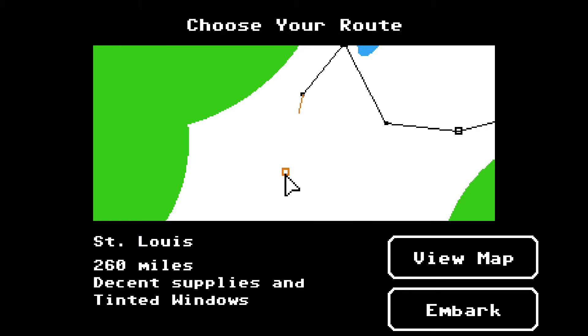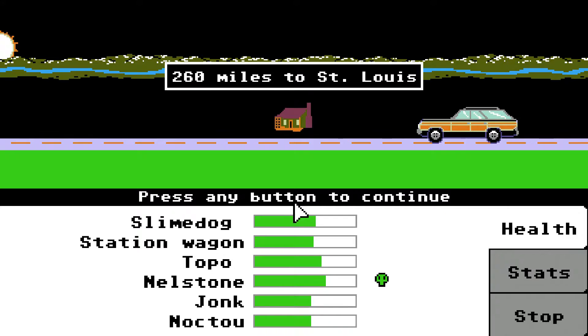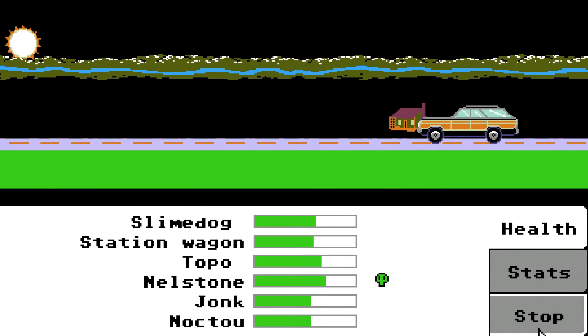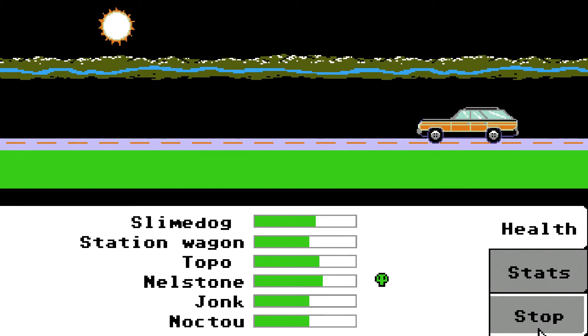We're going to leave town and head down to St. Louis — it's 260 miles. Decent supplies and tinted windows there. Everyone's doing all right. John's health is a little low but they're still doing okay, and we're finally able to buy some med kits. The car's about halfway dead.